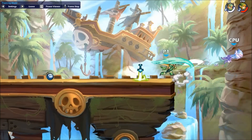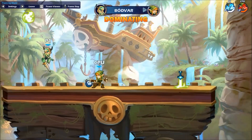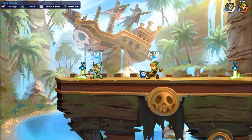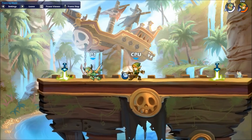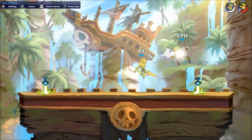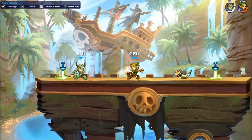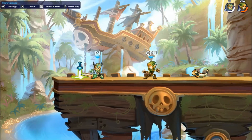Hello and welcome back to the dojo. We are going to be learning how to combo with sword and hammer. This is going to go with lesson 2 in the written guide, which is linked down in the description. Let's get into it.